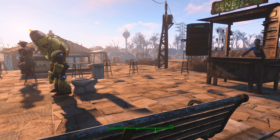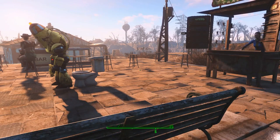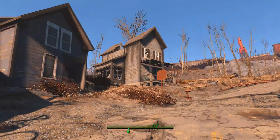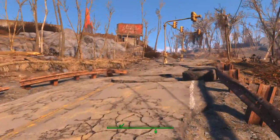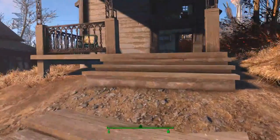Hello folks. I found the easiest way to get to the mole rat den is to fast travel to Concord. You'll wind up here — turn to your right. We're interested in the last house on the left. If instead you're coming down the road from Red Rocket, it'll be the first house on the right. Either way, head inside.